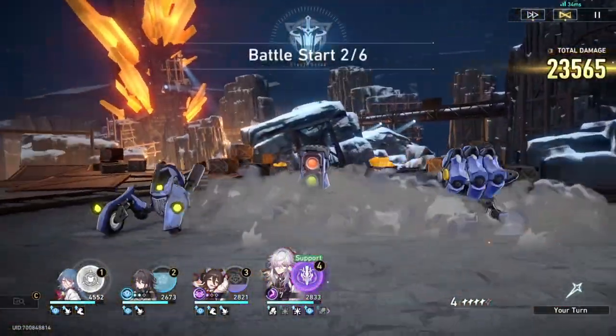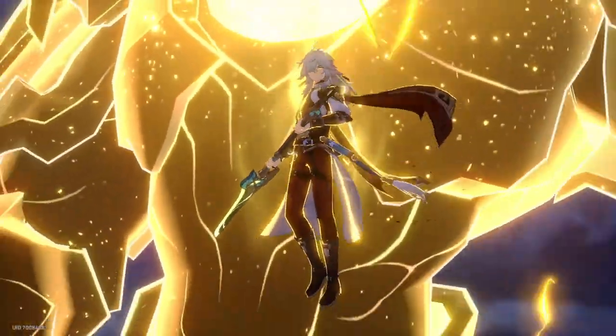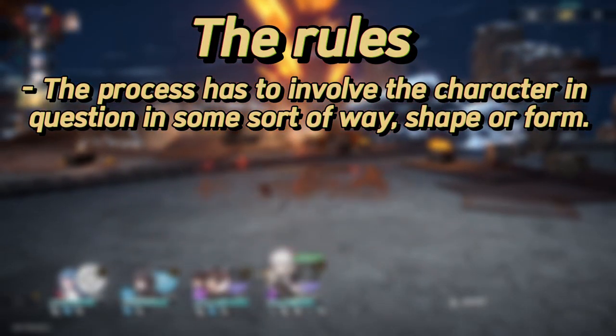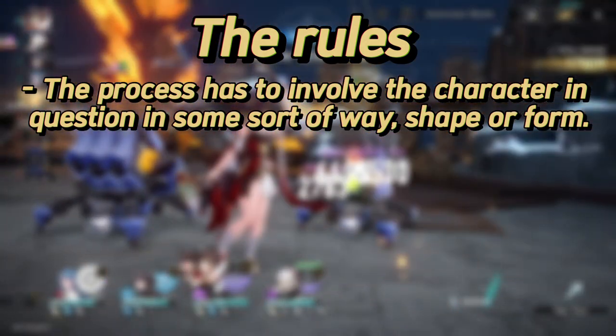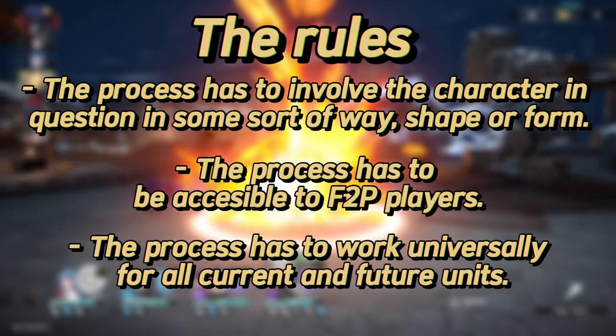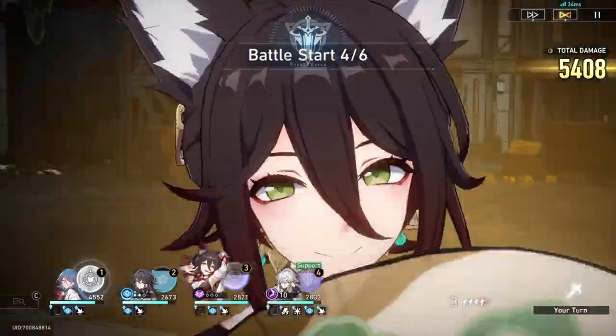So finally, how could Hoyo fix the power creep and give units a second chance? As I was thinking about how Hoyo could do that, I set out some base rules: the process has to involve the character in question in some way, shape, or form; it has to be accessible to free-to-play players; and it has to work universally for all current and future units. And this is what I came up with.